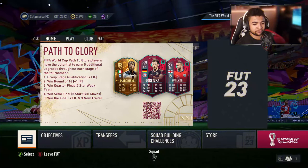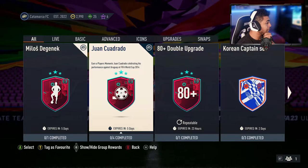Right then guys, welcome back to the video, and let's have a look at what EA have released today. Juan Cuadrado! Moments SBC. I'm going to want to do this card.